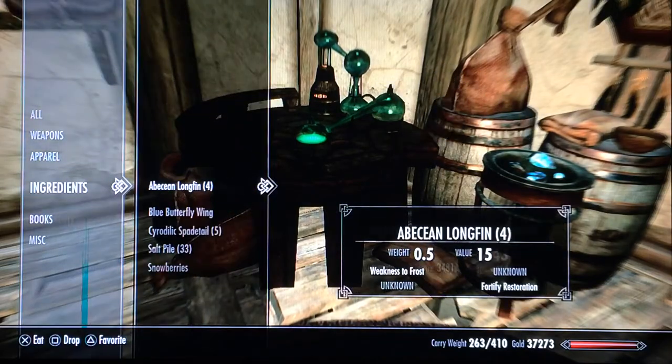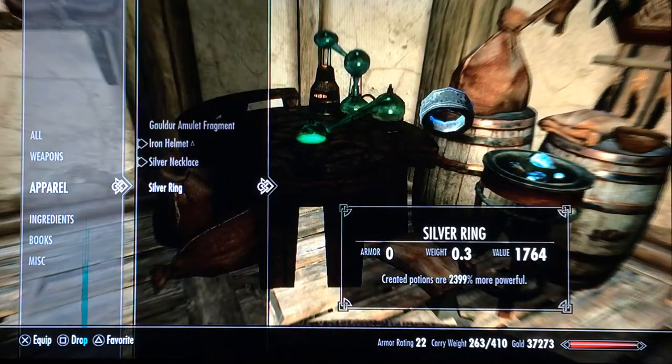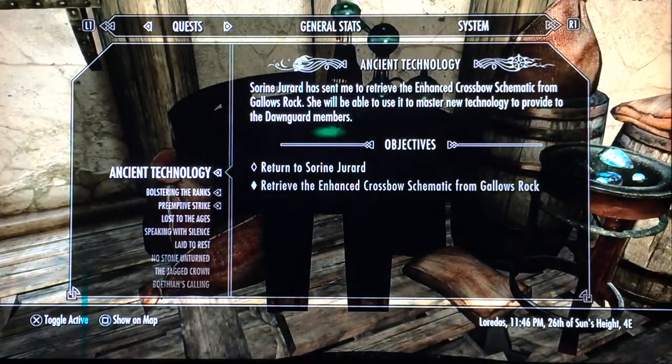Take the gear off again, drink the potion, and put it back on. What's happening is: you have the fortified alchemy gear, and then the fortified restoration potion boosts the gear's effect again. So it's like whatever percentage plus that extra percent — it makes your potions stronger. And since you had the fortify restoration potion active, it'll boost everything up so your next potion will be really strong.